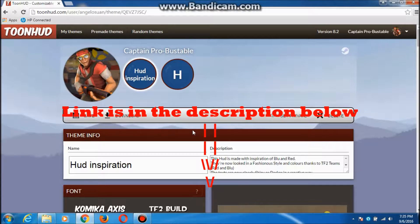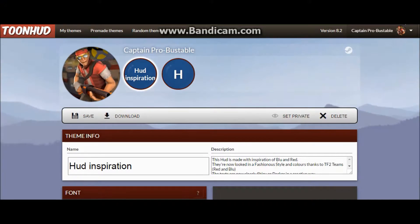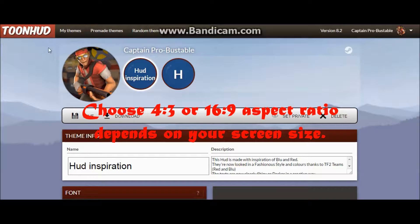Just go to the description below for the HUD, then click download. But there are two versions you need to choose: the 4:3 override or 16:9 aspect ratio.